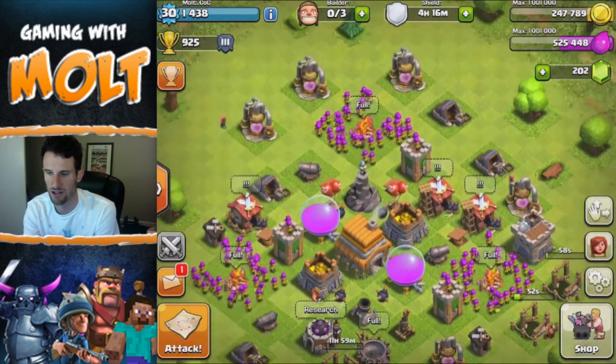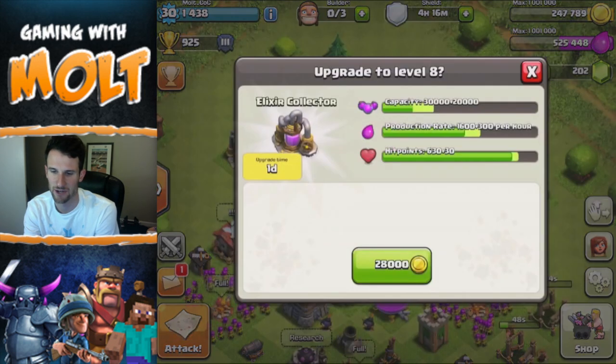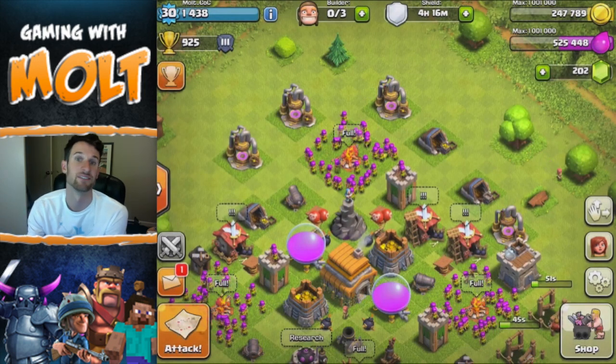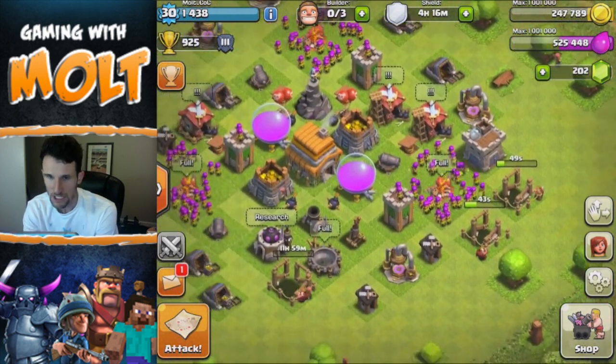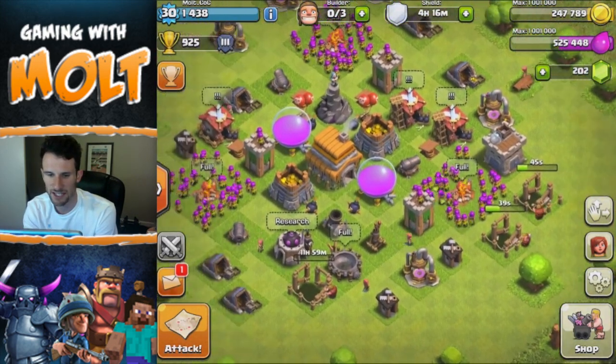I'll upgrade them as we go along. The gold mines are one of the most annoying things to upgrade — you upgrade them and it takes a day to get to level eight. That's pretty annoying, but while we're waiting on those things to finish, let's go ahead and go on an attack.